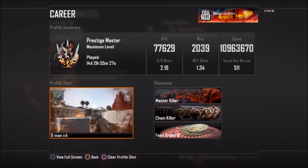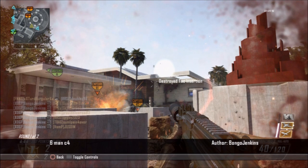Now time for the stats. I have a 2.19 KDR — not the best, and actually that's gone down a little bit since I've been playing League. But I made a new account that I'm only doing competitive and League on, so expect some gameplays on that account. I'm going to be uploading some League play — get hyped for that. I have 77,000 kills, almost 78,000. Pretty decent stats — not the best in the world because I'm not the best player. But look at this profile shot — it's absolutely sexy. If you've watched my older montage, Welcome Home, you've seen this. 6-man C4 — what up?